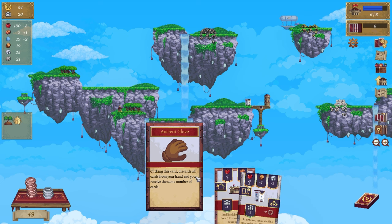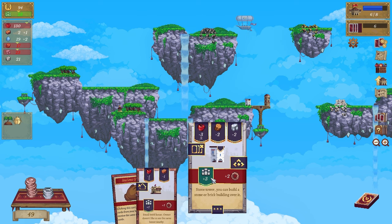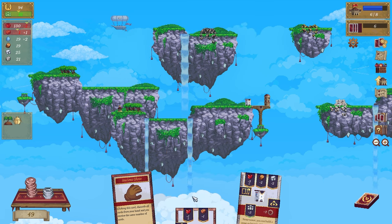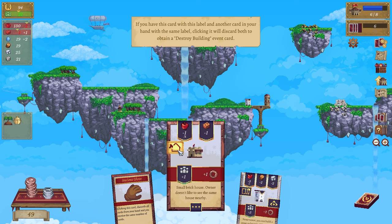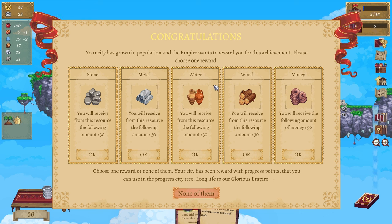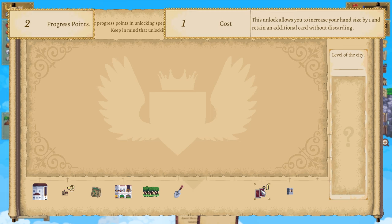Clicking this card discards all cards from your hand and you receive the same number of cards. Or discard all the cards in your hand with no penalty. This one destroys a building - clicking it will discard both to obtain the destroy building card. Oh, that's if I combine it with another one. We need wood - we kind of need wood.